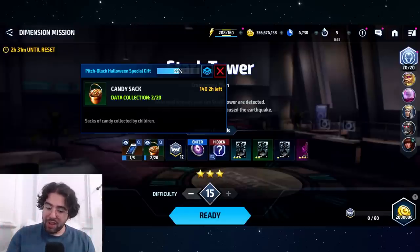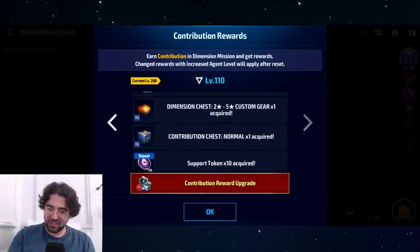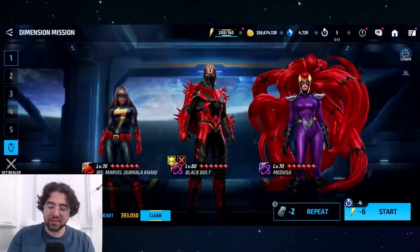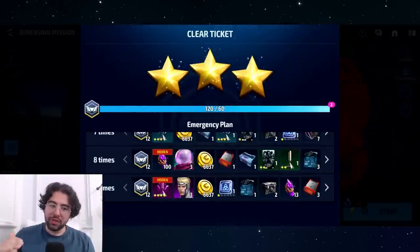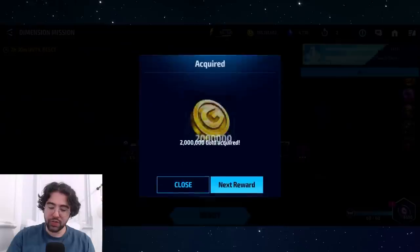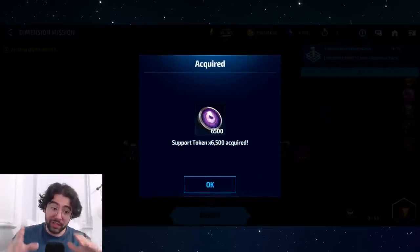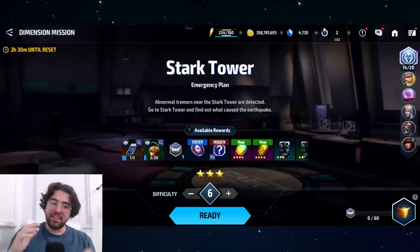Specifically for farming the candy sacks, you're going to do the opposite. Do your regular Difficulty 15 runs first to get your normal acquisition rewards, however many you plan to get. Then when you just want to farm candy sacks, lower the difficulty down to 6. The energy cost on Difficulty 15 is too high for event item farming — I just spent 120 energy and got zero candy sacks.